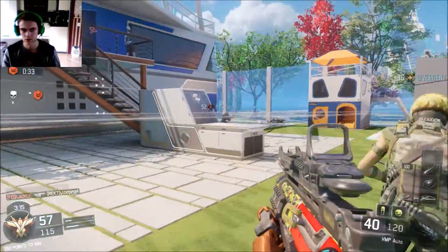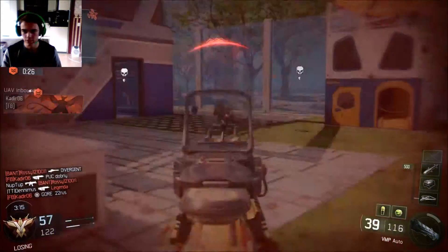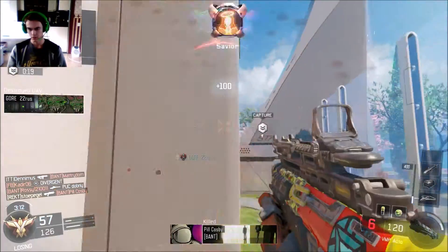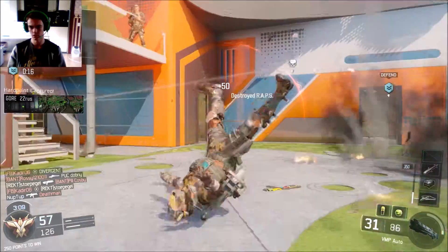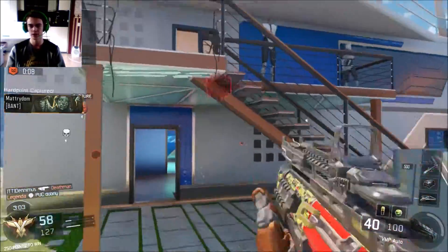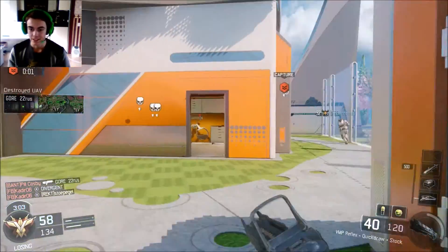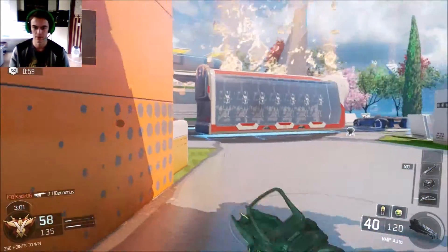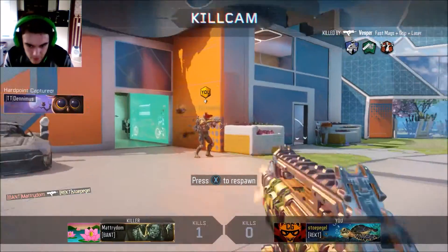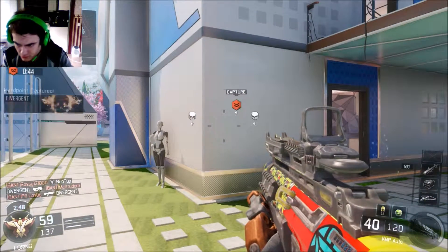Hostile UAV incoming - oh God. Hostile UAV above. That was a freaky one - that was one of my favorite shotguns, that was a Prestige. You're not going to spawn kill me. Are you kidding me? The enemies got upstairs. Can't shoot them. It's a pain in the ass, this map. But it's still a fun map. Hard point lost. Profit killed. Hard point locked down. Hard point retested.